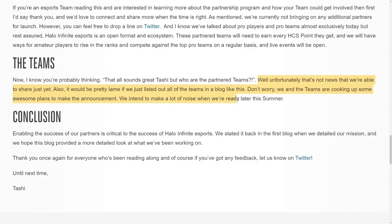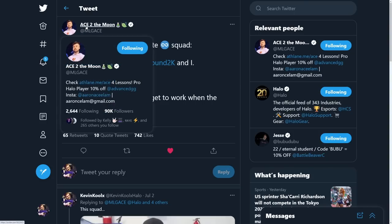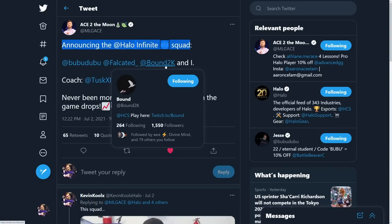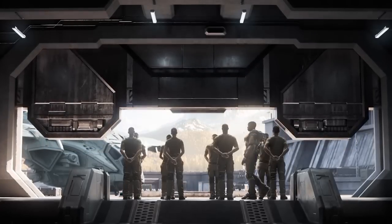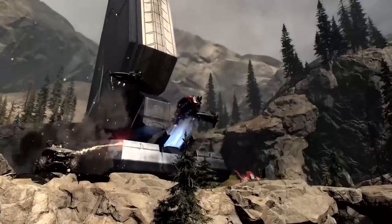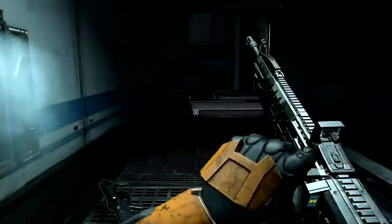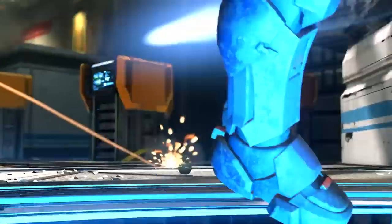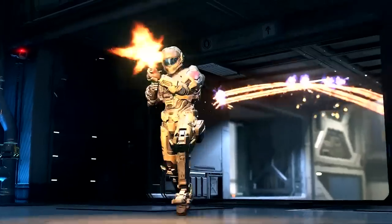The blog stated: don't worry, we and the teams are cooking up some awesome plans to make an announcement — we intend to make a lot of noise when we're ready this summer. Also interesting, happening right around the same time, Ace — a prominent Halo pro whose team won the last in-person event back in Anaheim — announced that their Halo Infinite squad is going to be Boo Boo Dooboo, Falcated, and Bound along with Ace, with Tusk as their coach. This announcement was done back on July 2nd, and from my memory there aren't really any HTS events going on right now or anything publicly announced at the moment.